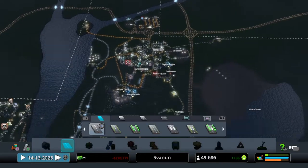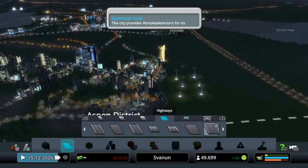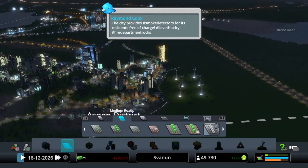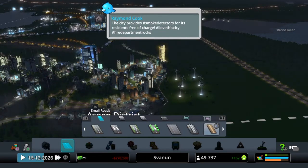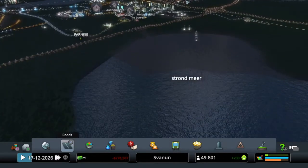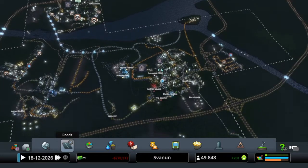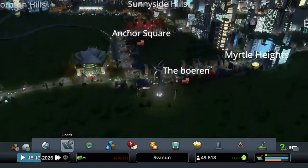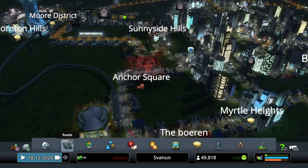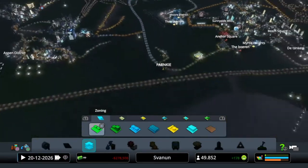First up, there aren't any new roads, but that's something that can be done in another DLC. This is more of a natural and environmental DLC, so on to the residential and office areas.